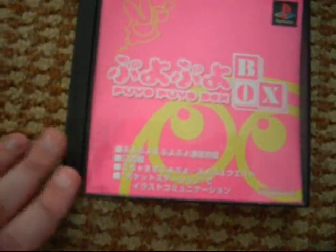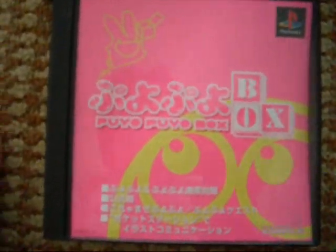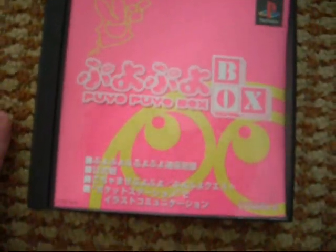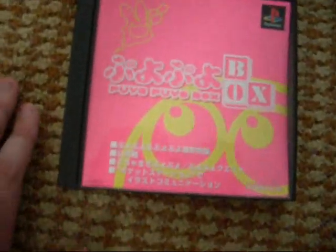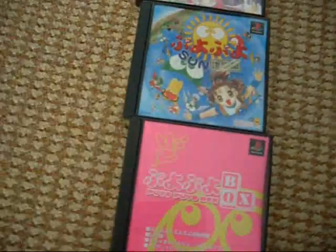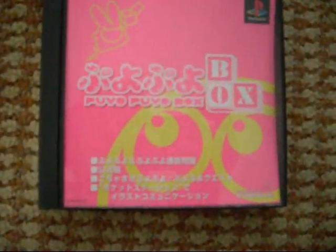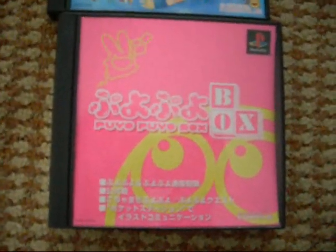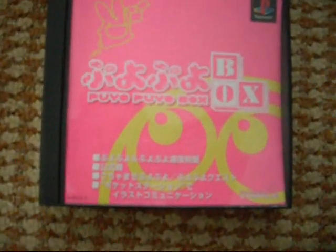One special mention about this version is the treasure mode, which is a special multiplayer game similar to Flash Columns. People of Pure Pure Fiction University will know it as an excavation — this actually first appeared in Box. You basically dig down, get to the treasure chest, erase the treasure chest, and masses of garbage is thrown on your opponent. Great fun mode. They kept it in the 15th Anniversary. It's one of the best multiplayer modes in Pure that you can have, because it's all about speed and it's really really good.